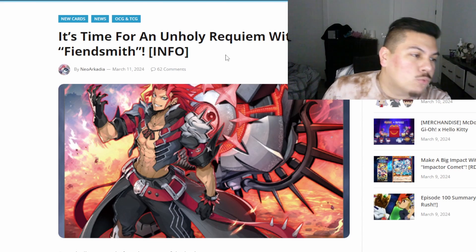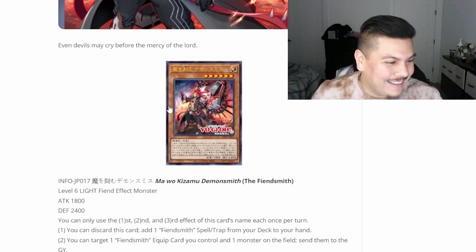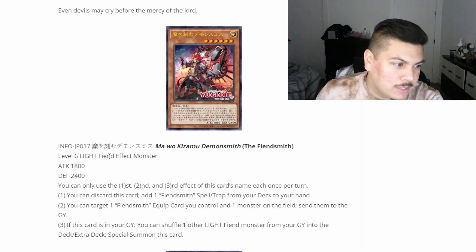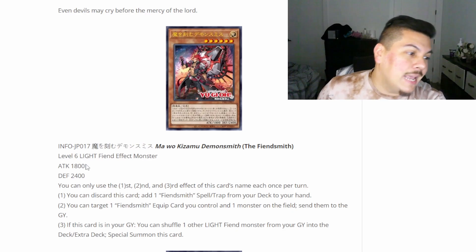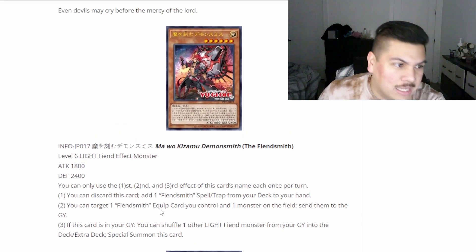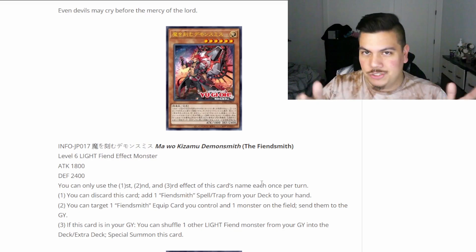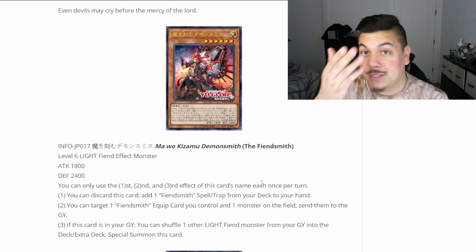Alright, so we've got the Fiendsmith — the Unholy Requiem Fiendsmith. It's a Level 6 Light Fiend effect monster. Level 6 is interesting — maybe has some graveyard implications, maybe even works with Beatrice. 1800 attack, 2400 defense. Seems to be the only main deck monster since we go straight into fusions. Cards that have more than two effects are generally either really really good or all the effects are lackluster — let's check it out.